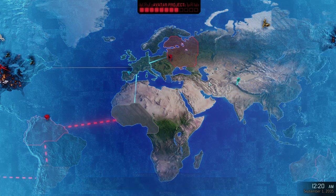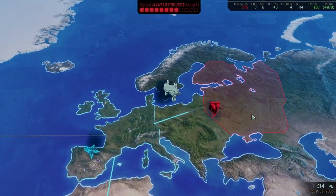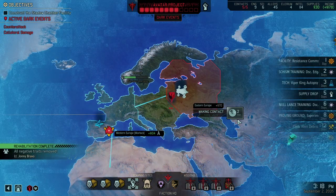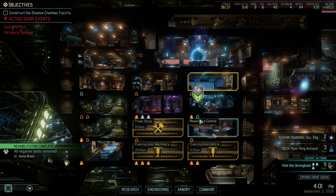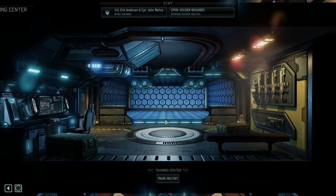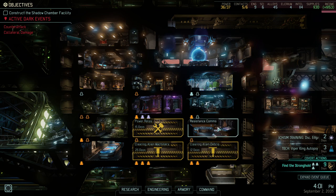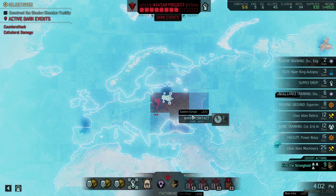Seeing that the Avatar project starts making progress again, I want to make sure we have something to counter it — which in this case is our access to that facility over here. We can also get Machine Learning. We got ourselves more contacts, we got all of the negative traits taken away, and we can get Hogbite into Bond training. Currently we're fine with contacts — no need to overdo it.